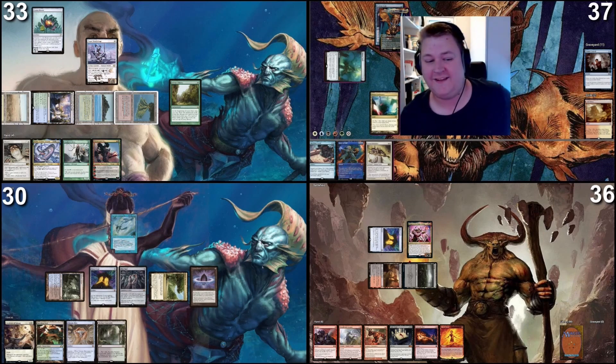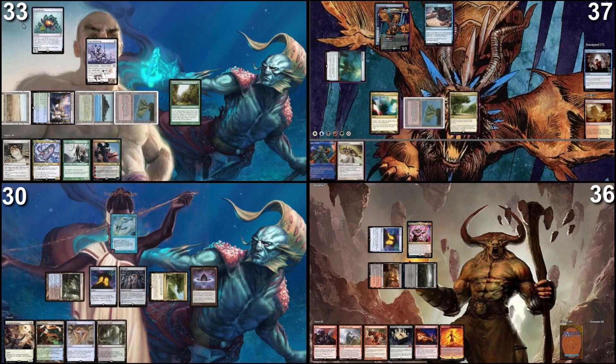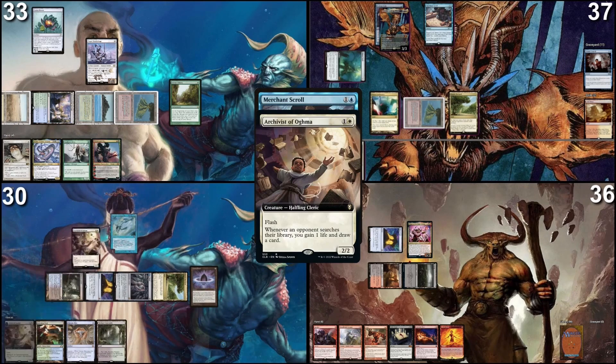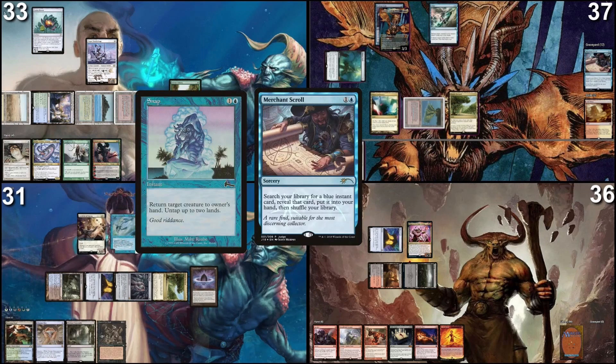I'm in a weird spot — I can storm pretty hard and Grand Abolisher helps me, but the problem is I can't afford to storm after casting Grand Abolisher. So I think my best bet is to just cast Merchant Scroll, find a bounce spell, sit on it and interact if they try to win, then try to go for it on my turn with my creatures in hand. That feels kind of bad, but trying to set up here would also draw Anis loads of cards, and I don't want that. I'll find Chain of Vapor with Merchant Scroll, hold it up, bounce my pile, and go for it next turn. I'll respond to the tutor by flashing in an Archivist of Agma. I pass on the Merchant Scroll, put Snap into my hand, and pass the turn.